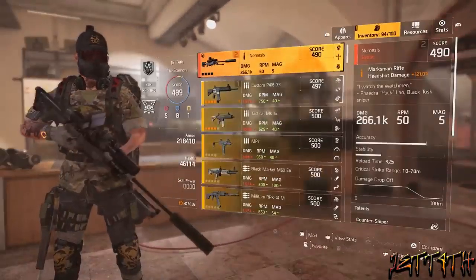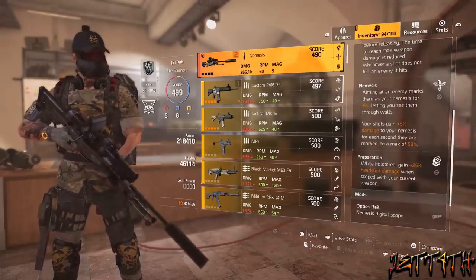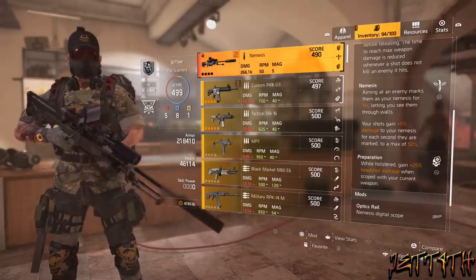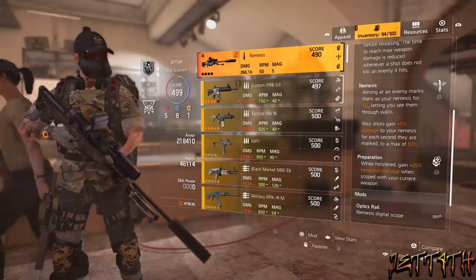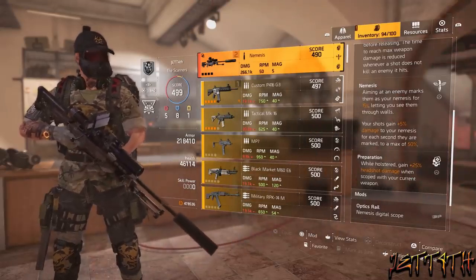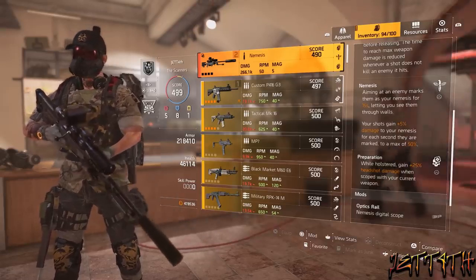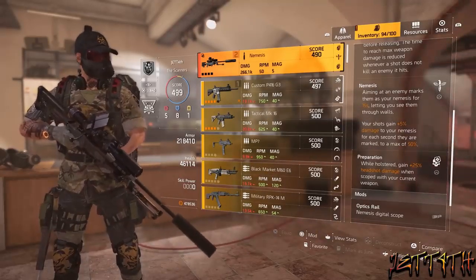For the second slot, what I am pairing with that wonderful AR is the Nemesis, mainly for the holstered talent: Preparation. While holstered, gain plus 25% headshot damage when scoped with your current weapon. Now you can go with Chatterbox for the extra rate of fire, but I'll take the headshot damage and having a useful weapon in my second slot over having an exotic that is very not useful at all.